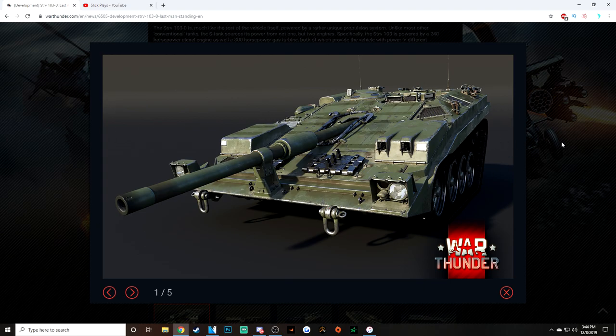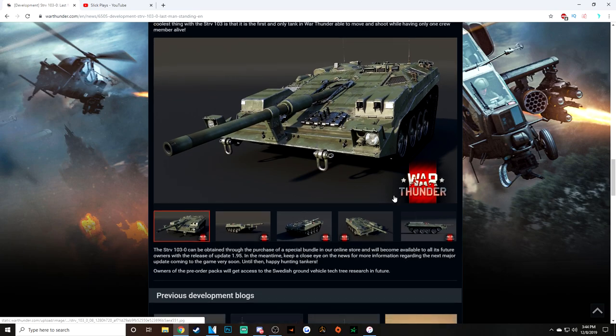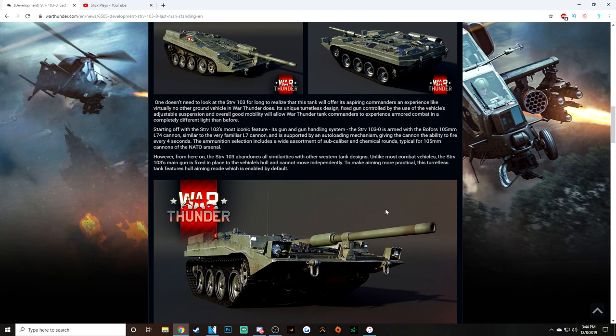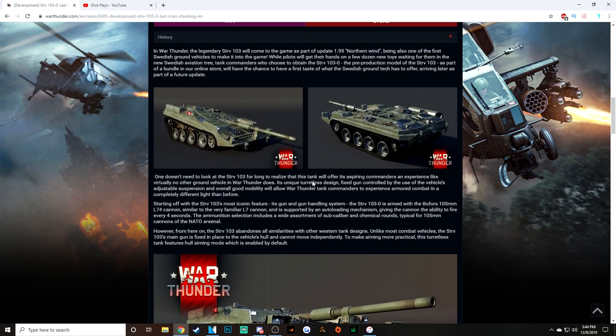The degree that you can get this thing looking down a hill is going to be absolutely insane. The meme potential of this vehicle in War Thunder is going to be insane — it's going to change the game as far as finding new spots to hide a tank. It has a 105mm L74, similar to the L7, and it has an auto-loading mechanism able to fire every 4 seconds. So a 4-second reload with an L7-style gun is going to be quite nasty. That leads me to believe it's going to be around 8.7 BR, with subcaliber and chemical rounds — it's going to have darts. Overall, a decent little tank.